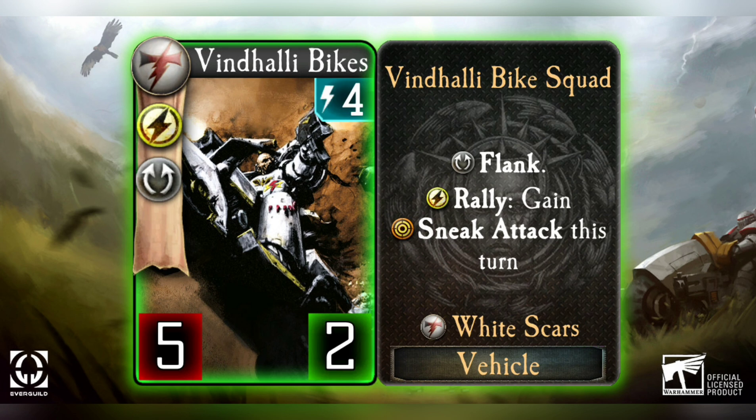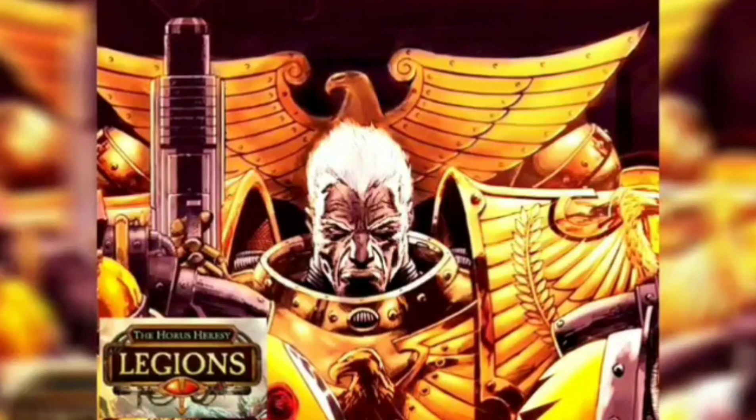For a six energy, two-card combo, you have a very similar effect to a Sanguinary Guard from the Blood Angels. While it's a little more vulnerable with just two health, it is a vehicle and there are cards that affect vehicles. I'd like to see cards like Supply Lines played with this - bringing it out at two energy just to have a sneak attack flanker for five attack is very powerful and can swing a game. I see this as a long-lasting staple support card that puts in work in White Scars decks.